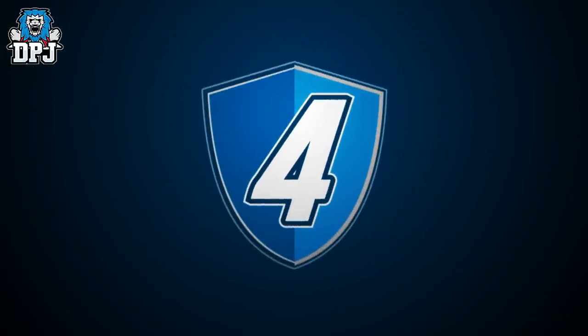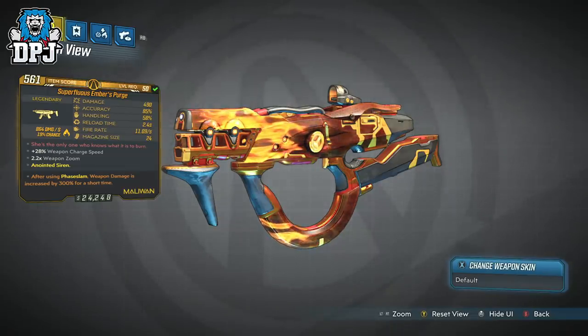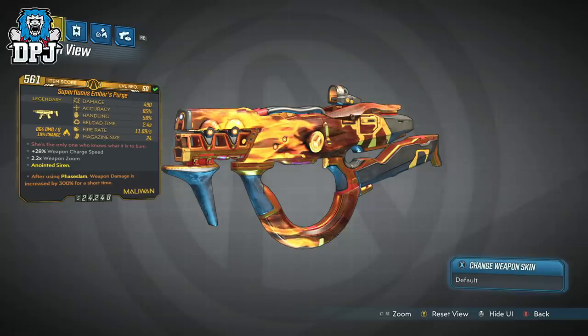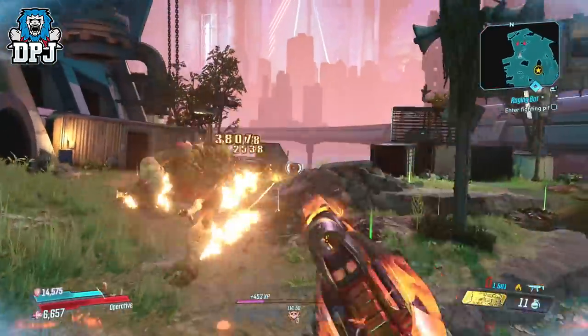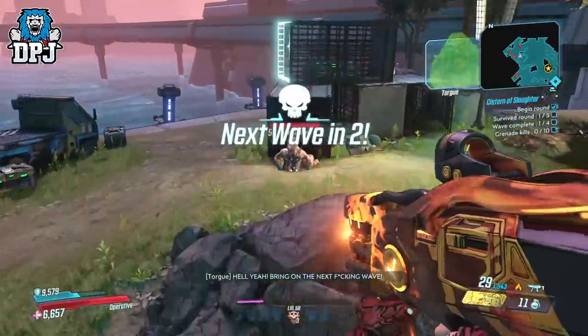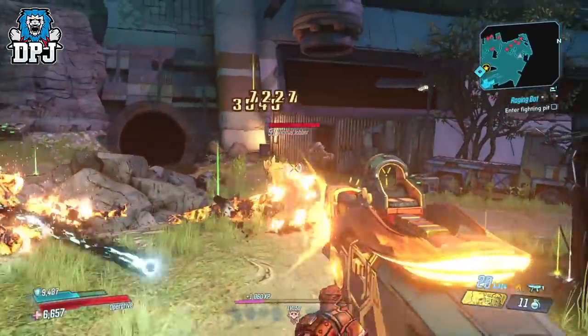At number 4, we have a new Maliwan SMG known as the Ember's Purge — a lot like the Cloud Kill if you know of that, except this offers the fire element. It also has a neat party trick: this beast spawns a lava pool dealing damage to enemies standing within it. It isn't weak either; I counted around 10 ticks dealing roughly body-shot damage per tick. The SMG itself is quite the beast without the lava pool, but the added benefit has me putting it on par with the Tsunami, the Cutsman, and the Kaoson.